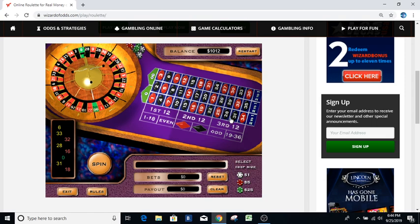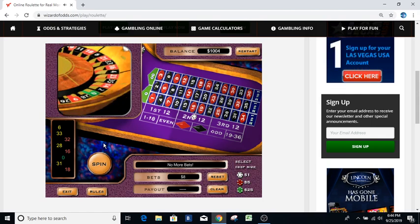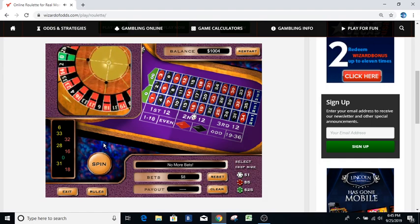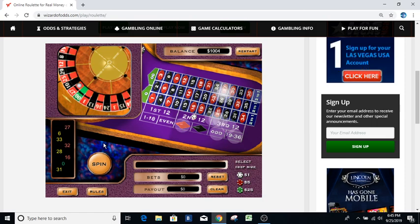Now we're back to the furthest one out. We did furthest one out, we did bounce — now we're going through the furthest one out here and then bounce again. We had a six, a 33 — furthest one out is right here with our eight dollar bet. The reason I have these bets structured this way is my casino has a minimum four dollar bet and maximum $250 bet. This bet structure will let me go in eleven times. That was a 27 — a loser — so now we're doing the bounce.